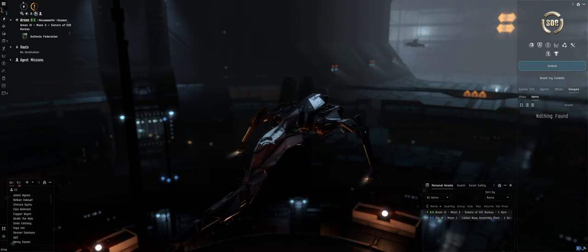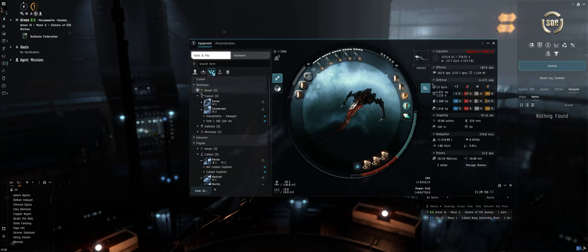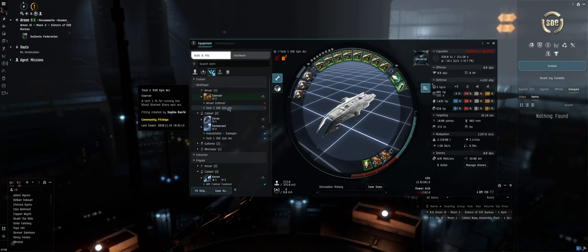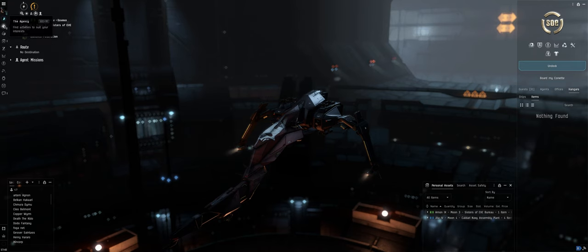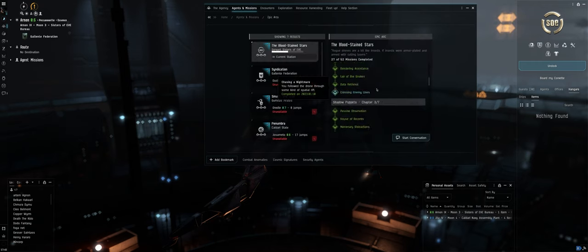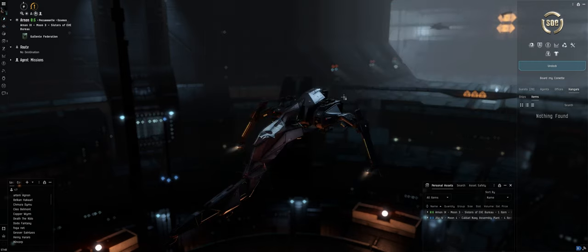If you've never done the epic arc before, you can do it pretty soon after you start. You can do it in a destroyer. If you want to find a fit for it, go to the fit window and filter for community fittings, then go down to destroyers — they have one for every empire. You're looking for the tech one SOE epic arc community fit. Then in the Agency, go to Agents and Missions, then Epic Arcs. The Bloodstained Stars is the one at the top right.